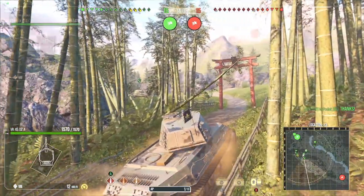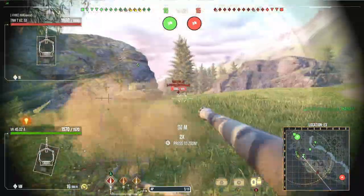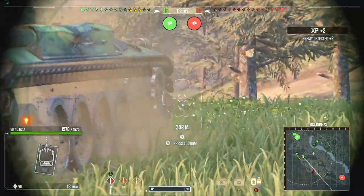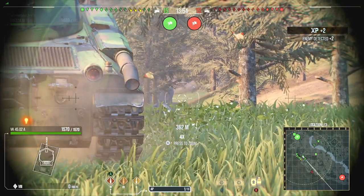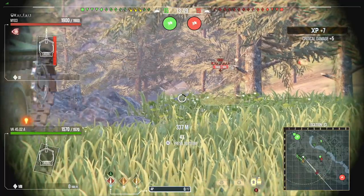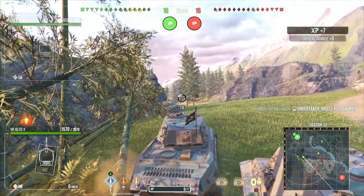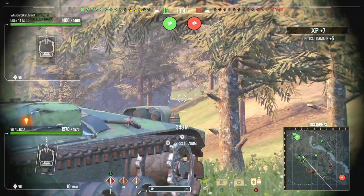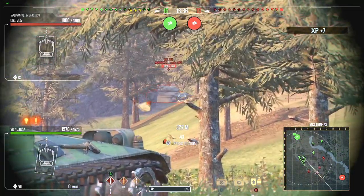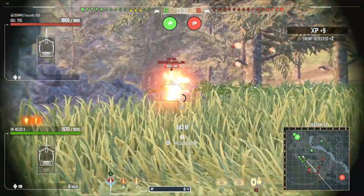The VK4502A has fantastic frontal armor, especially when side-scraping. I haven't really noticed a lot with the underbelly of the tank — that 20 millimeters of armor above the tracks where you can essentially fire a shell straight into it because of the way this thing is put together. On this position — Hidden Village, I believe — if I was aiming a little bit more left, that would have been a penetrating shot into the drive wheel.